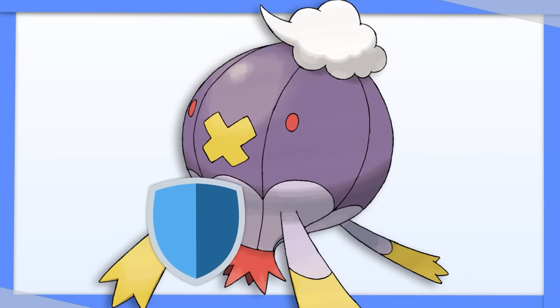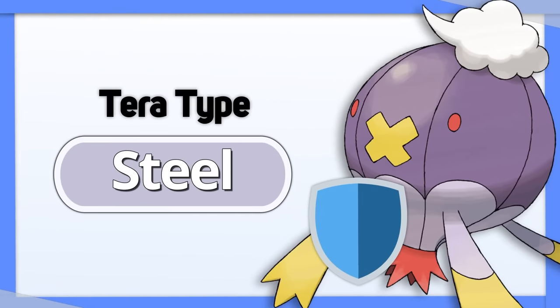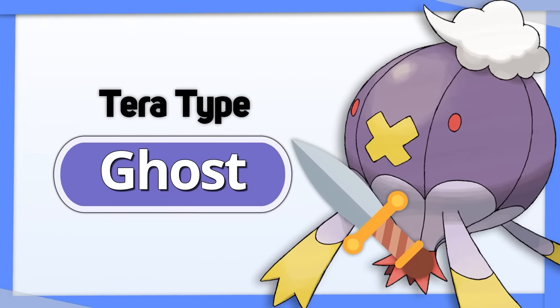Drifblim: if you're using it defensively, Tera Steel is its best option. If you want more damage output, go with Tera Ghost.